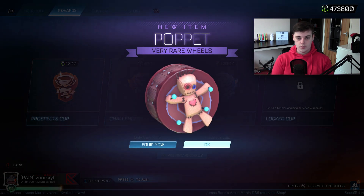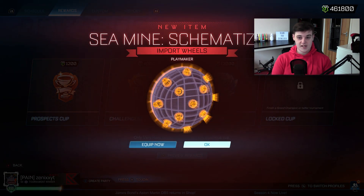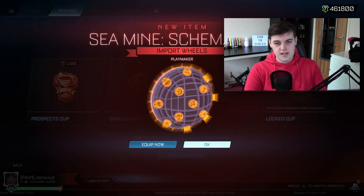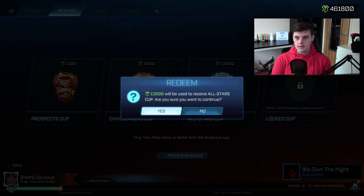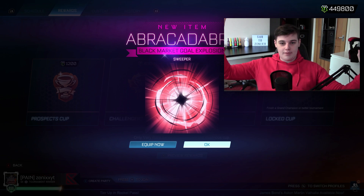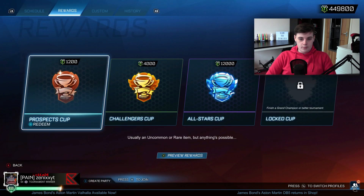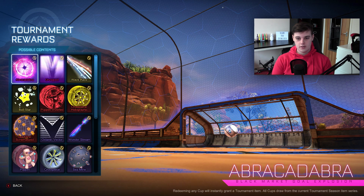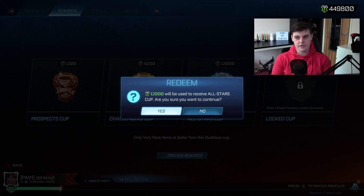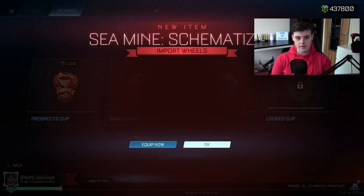Cross piece, very rare. We've got the Poppet, very rare wheels. We've got sea mine schematized — I don't know how you say that second word, I want to find out. Next one — we got our first black market, the Abracadabra! That's very good. Not bad, pretty cool — that's a good start, only about 100k in. We've got more Moxxi lime, and the vector for the Octane again. Poppet inverted orange — he looks like he is burning.